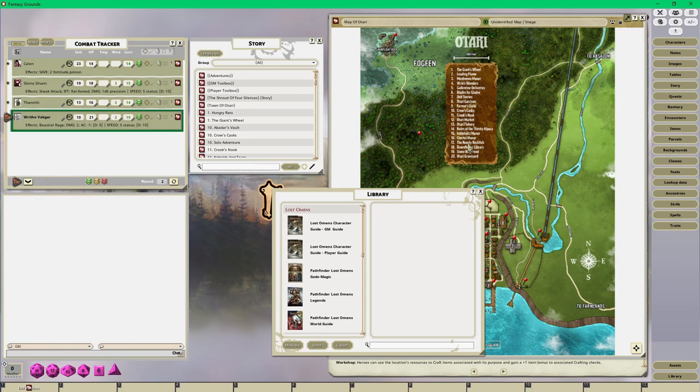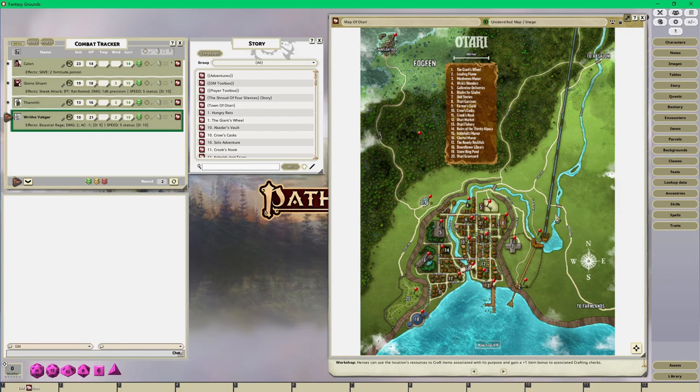My players are going to be exploring Otari in the first session. I'll give them a pointer out of my assets folder without any line of sight on the map, and they'll walk around and meet the merchants. Not only is there the adventure Troubles Under Otari, there's also the possibility of doing the three-book Abomination Vaults adventure path - a mega dungeon under Gauntlet Keep in the upper left corner of the map.